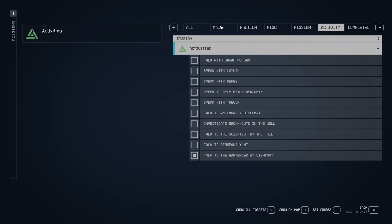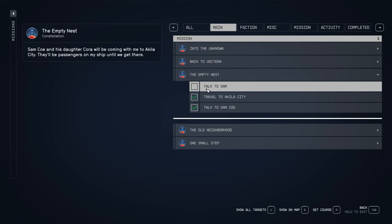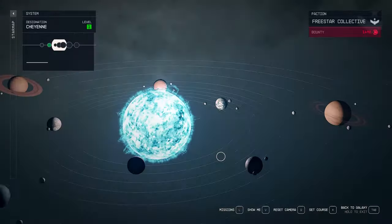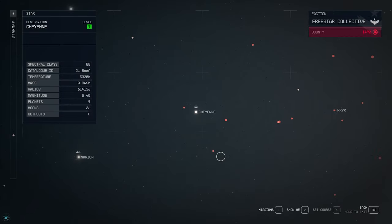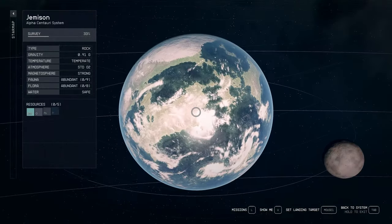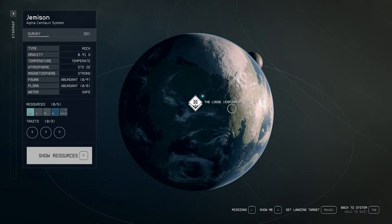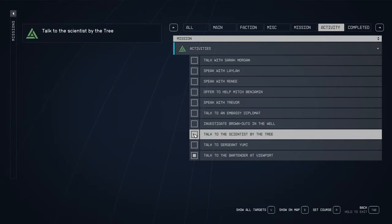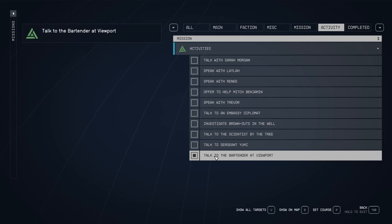Additionally, and probably the most helpful feature I use constantly, is fast traveling straight from your quest log. By opening up the quest tab and selecting a quest, you can click the button 'set course,' which will take you directly to the location of your quest step in the map view, regardless of which system you're in. This automates some of the navigation and avoids you having to fumble around trying to find the exact planet, moon, or space station. It's pretty invaluable when you've taken on 50 different missions and have dozens of active quests.